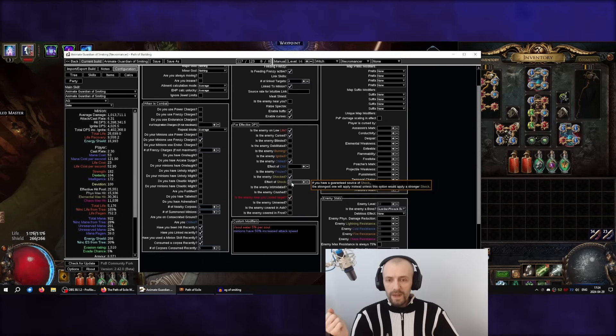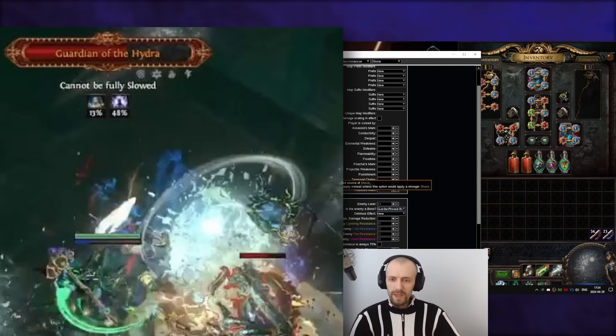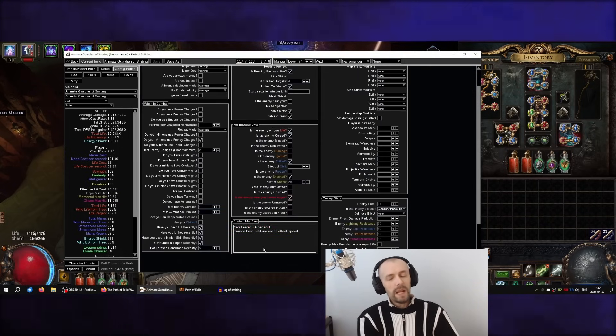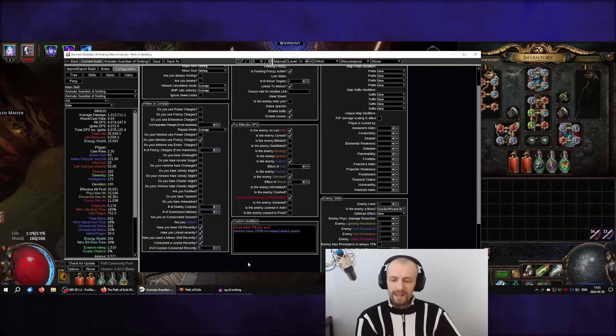In PoB I only entered 20% effect of shock, but I very often saw even 50% effect of shock, even on tougher targets and guardians. Frenzy charges can also be higher since this is not min-maxed. With maximum souls - 45 by default - you'd have 200% increased attack speed, but it realistically takes over 20 seconds of non-stop hitting to reach that, and no target is going to survive that long.